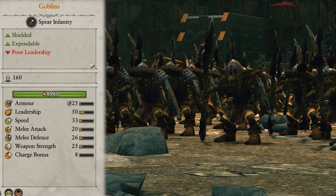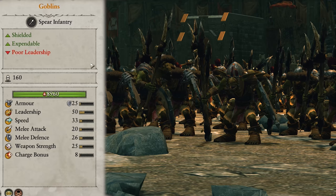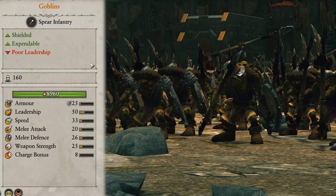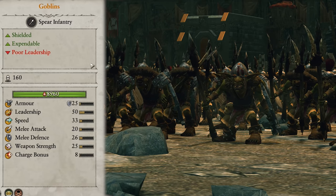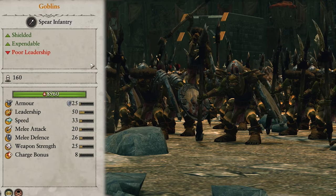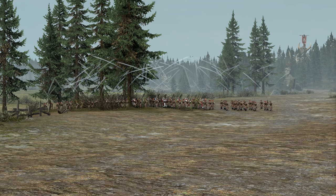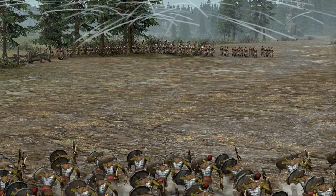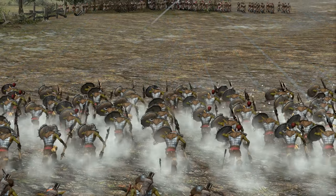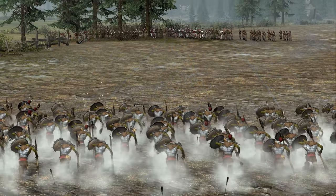Kicking off for the melee infantry are the goblins and they are about as good as they look. Their only redeeming quality is that they have shields, so are mildly more defended from ranged fire, but even if they don't take damage, they'll still be very low on leadership, so will run from almost anything before long. Fortunately they also happen to be expendable, meaning when they run away no one is going to be too phased. I would personally never bother taking them unless I'm playing Scarsnick since he gets them some bonuses.